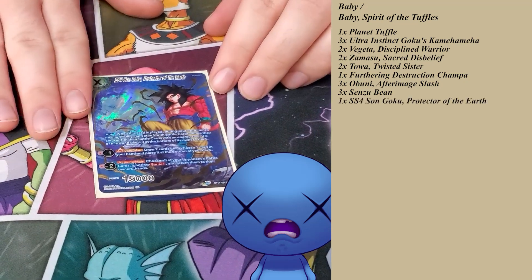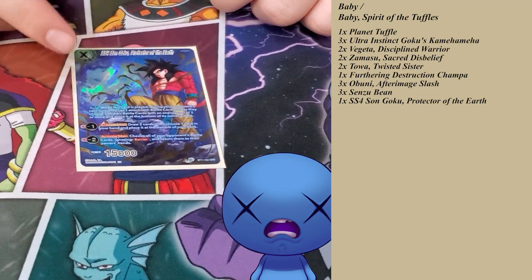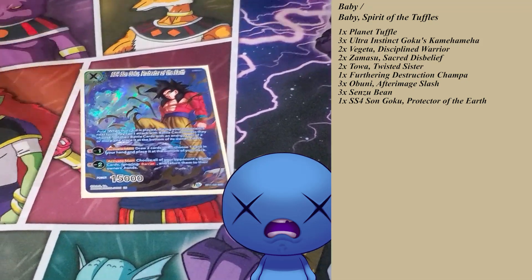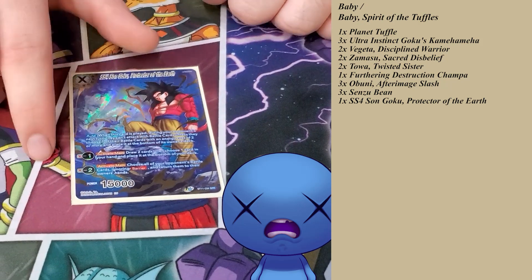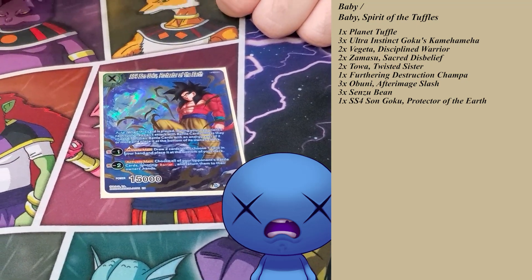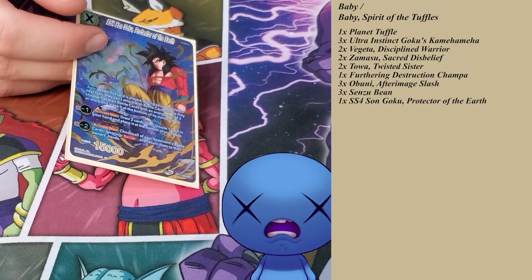Run one of this card — I didn't see it today at the tournament but it has been insanely good. I side two more. The auto when you play him means for the next turn your opponent cannot attack unless they place two or more into the bottom of the deck. Then minus one, draw two, bottom deck one — good for setting up bottom decks. Then minus two, wipe the field of nothing, bounce cards back to their hand. This is great against Gotenks because you just wipe their field. They don't run a lot of cheap cards so they usually have to play two of their six-drop Gotenks just to get an attack off. I only run one in the main because I was clogging my hand up too much, but I side two more.